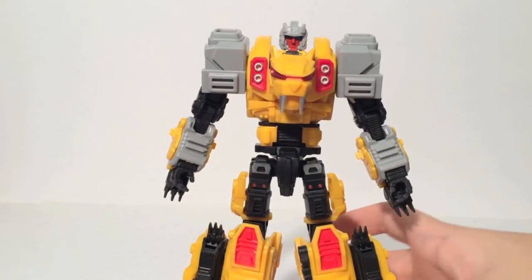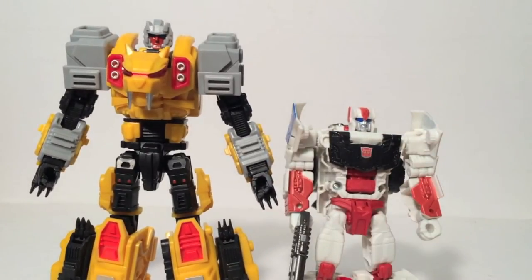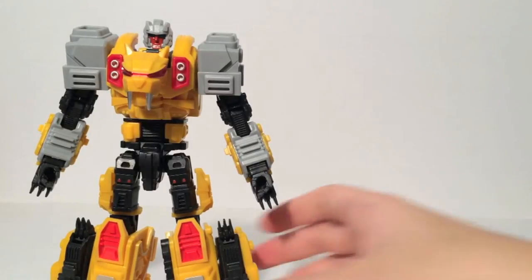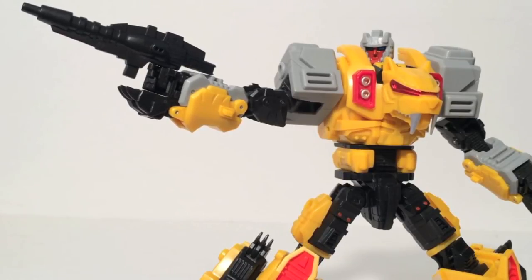In terms of size, here he is next to the Lux Transformer — he towers over a Voyager class. That's pretty neat. What's also pretty neat is his new weaponry. He includes a single concussion blaster, not to be confused with Leodux's concussion cannon. It's a nice little blaster. He only has one gun, whereas the other Feralcons, aside from Leodux, had two each.